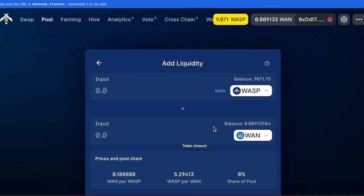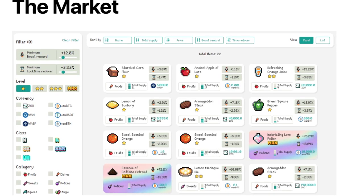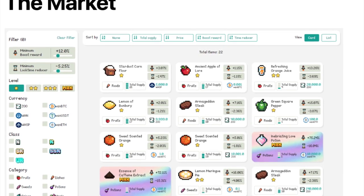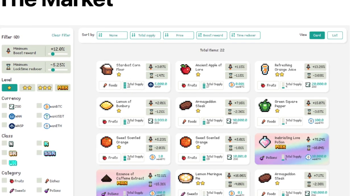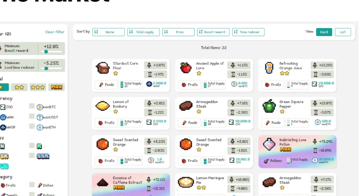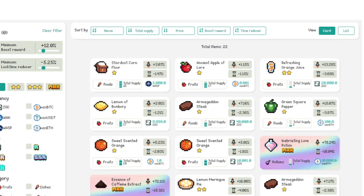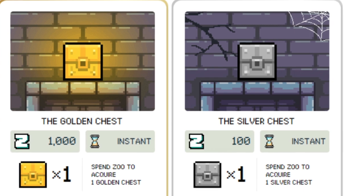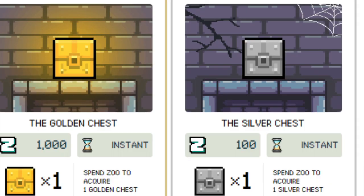You may be asking: what's the point of ZOO tokens? With ZOO tokens you can buy things from the marketplace, like NFT booster cards that can increase your APY or decrease your lockup period. You can also sell your NFT booster cards — sell orders are valid for 14 days by default and orders longer than 14 days are removed automatically. You can also buy silver or gold chests that may contain rare NFT boost cards, and importantly you can use ZOO tokens to vote on community proposals.